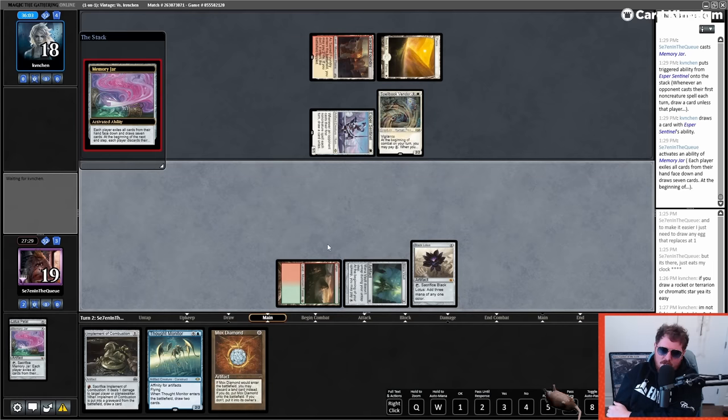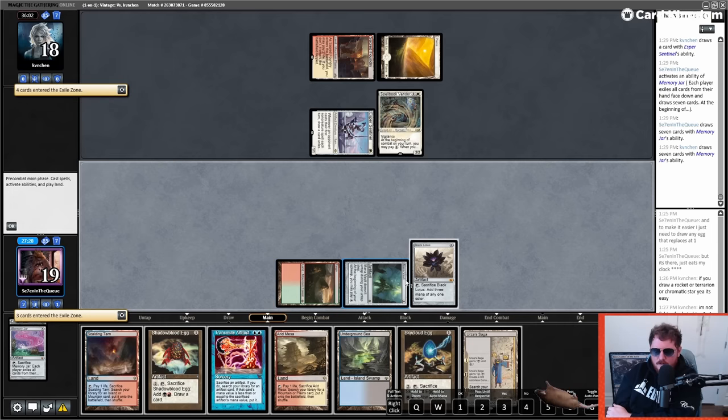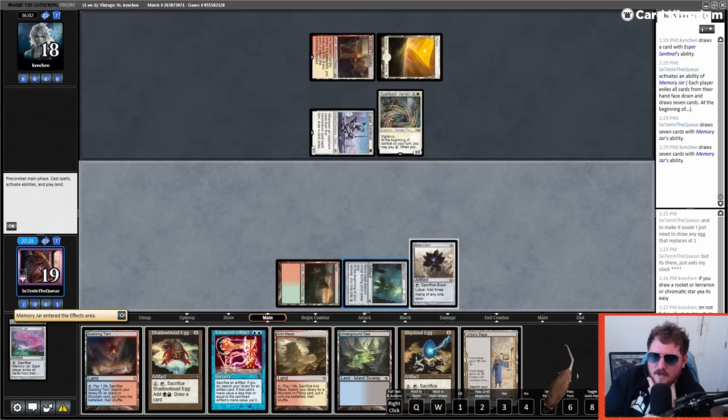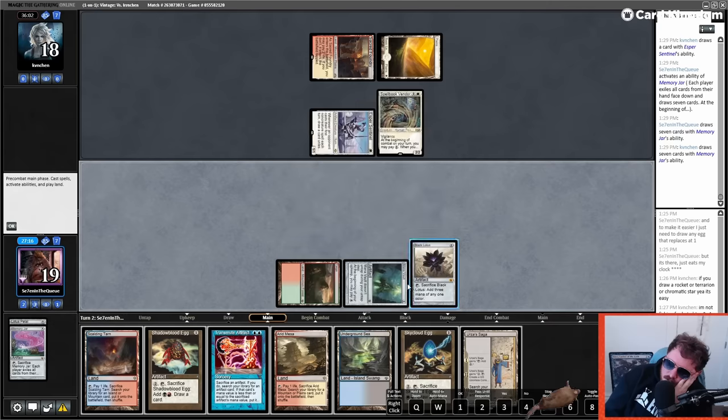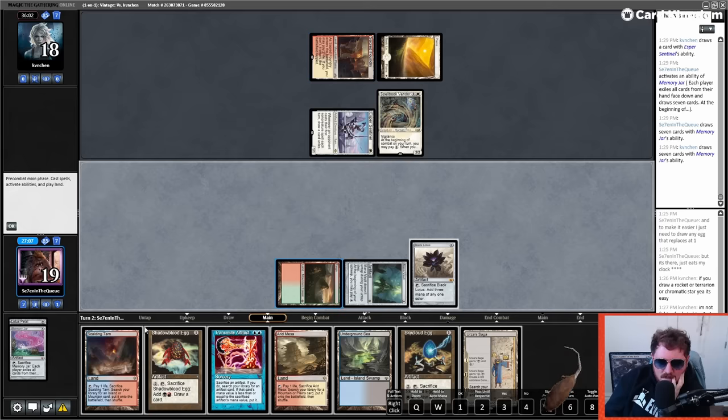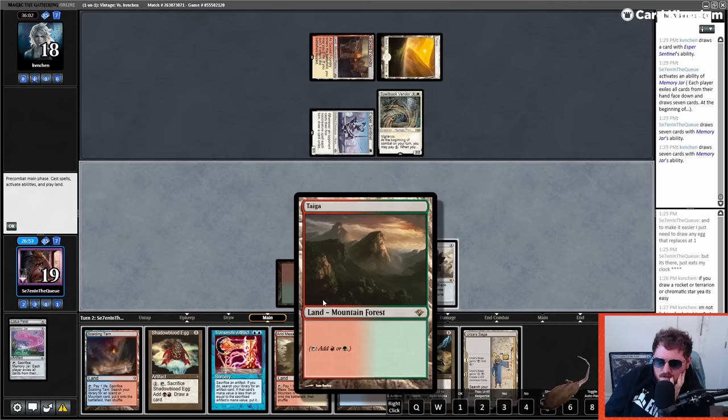I can't get KCI — I can get Trawler in play, but what does Trawler do against the Boros deck? Not much. I could develop Razia's Saga and Sky Cloud Egg — put all these in my graveyard. I think I like that because I have a game plan of making Constructs.